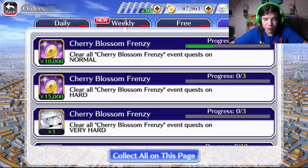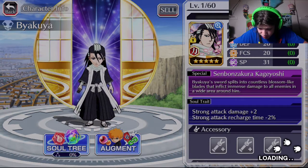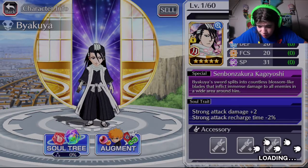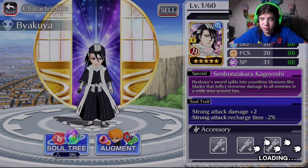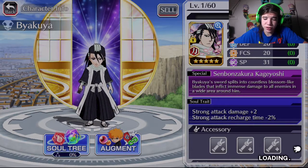Let's go take a look at this Byakuya now. I wonder if he's gonna be bad, like Renji — he must be, right? Because he's free. Whatever, let's take a look at him. Oh God, Byakuya has sword splits! He has strong attack damage plus 2, or strong attack cooldown minus 2% — that's pretty good actually. Dang, this sword splits! Oh my God. I guess I'm not on the right Wi-Fi. I'll fix that in a second — I'll be right back once I fix my Wi-Fi and this is finished loading. Alrighty, we're all good now.